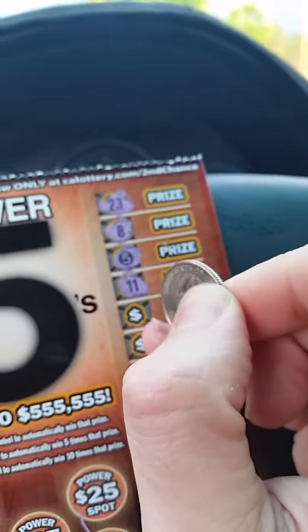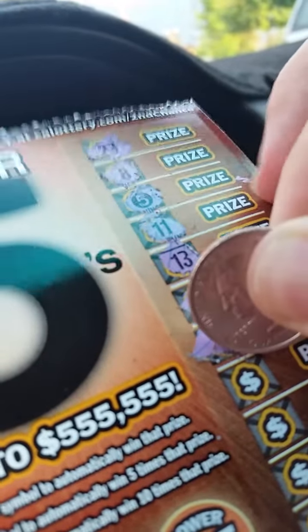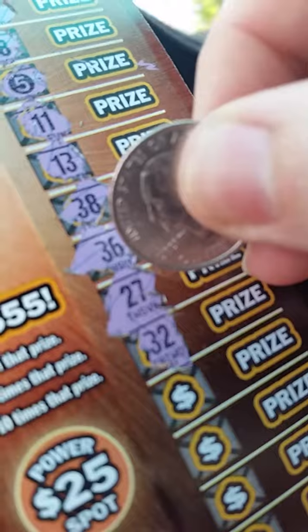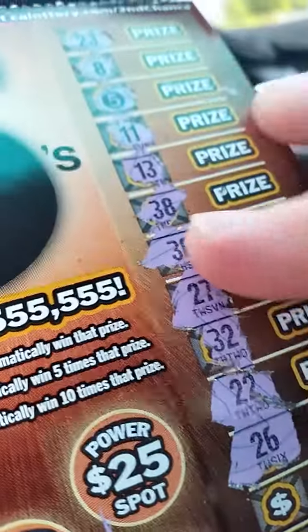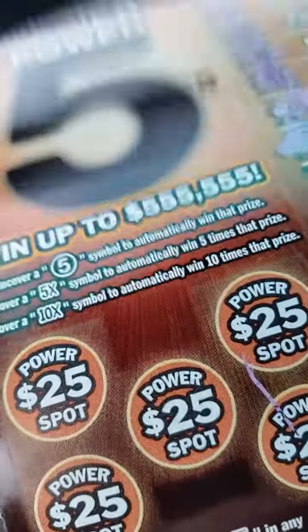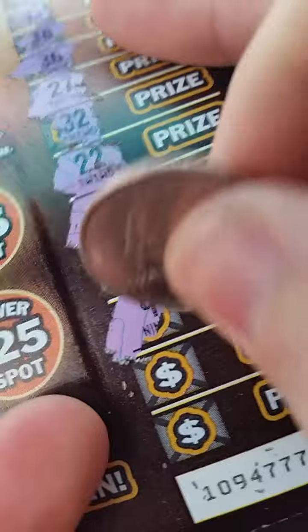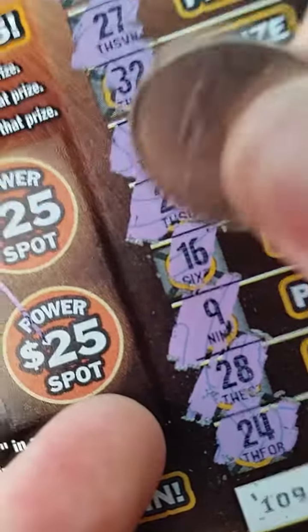11 — not a prize. 13 — no. 38 — not a 5. 36 — not a 5. 27 — not a 5. 32 — not a 5. 22 — not a 5. 26 — not a 5. 16 — not a 5. 9 — not a 5. 28 — not a 5. 24 — also not a 5. So this is good — we got one 5.